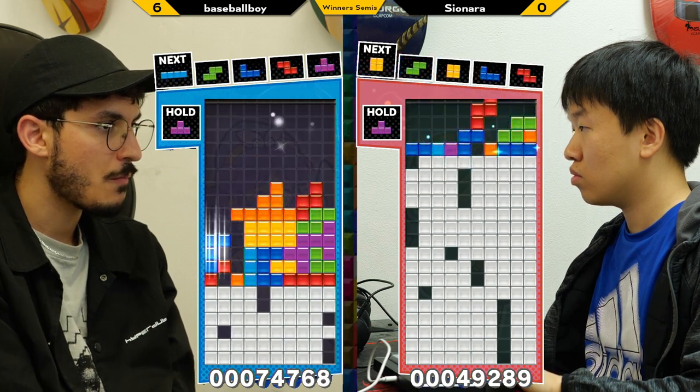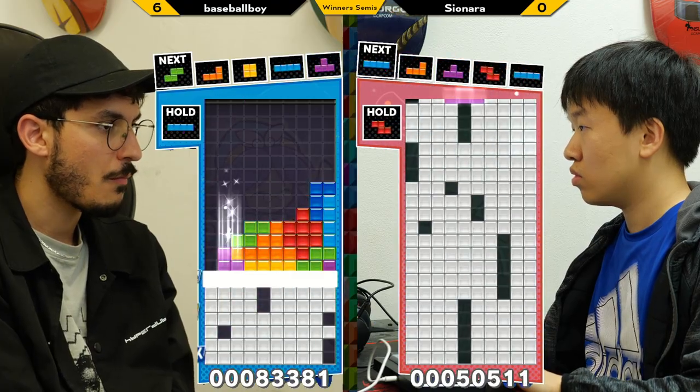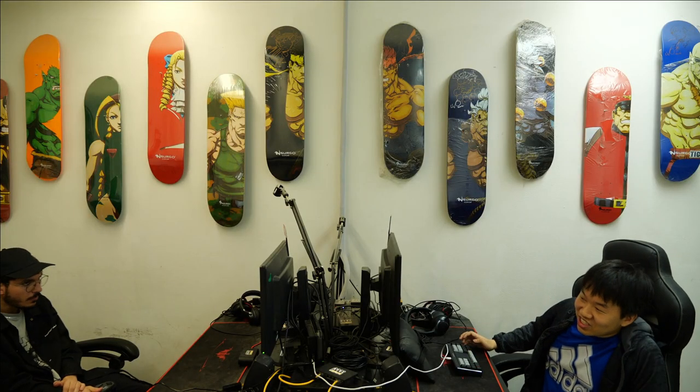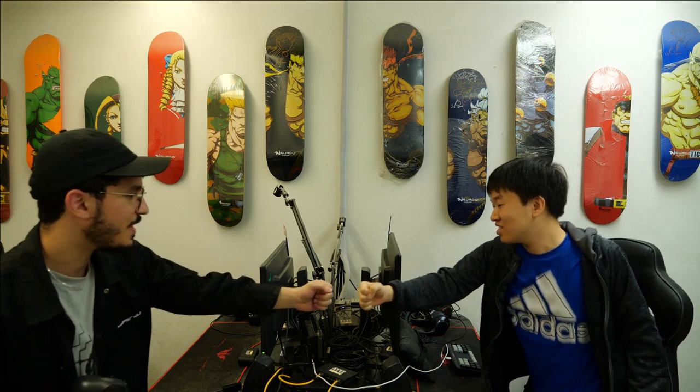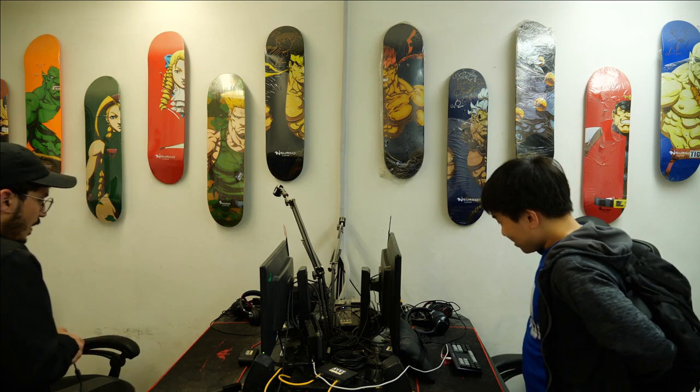Very, very close. How much greed can we manage to squeeze out of this? I think Sayonara just did not have the piece sequence that he needed right at the top of the board there, and that is going to be a 7-0. Baseball Boy pitching a no-hitter, and Sayonara — to Sayonara — straight out of the winner's semis. Baseball Boy approaching the winner's finals.